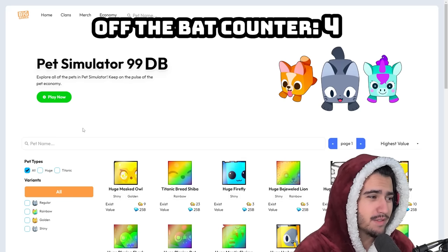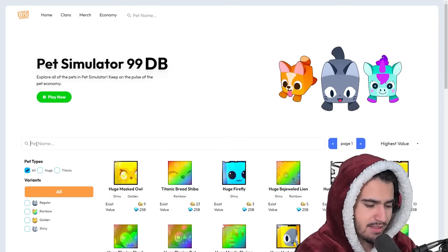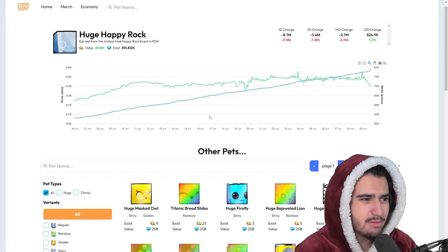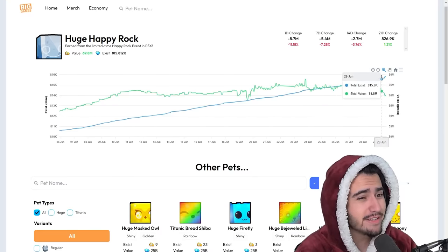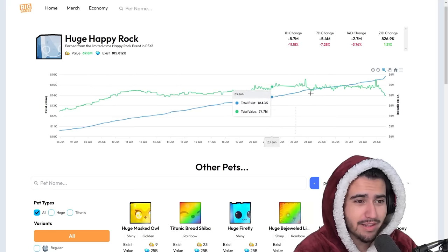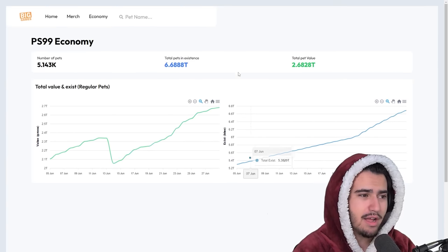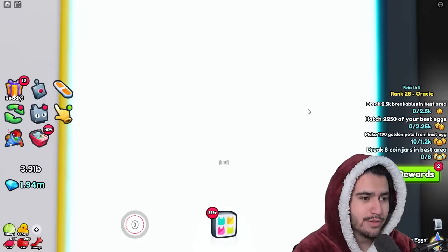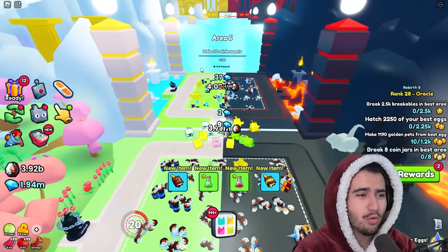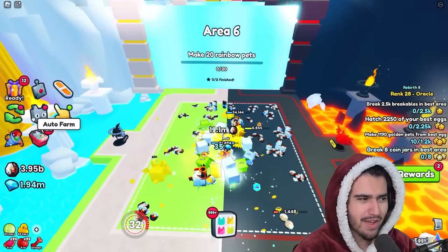Looking at the new database website, it honestly does not look that clean and there's no dark mode. Looking up a huge like the Huge Happy Rock - the chart does look pretty good. We'll explore the website more in a different video. Heading into the good versus evil world, it looks like they changed the world and edited in three new areas between here and the final castle - very interesting.